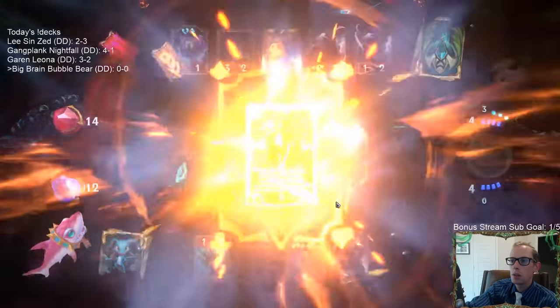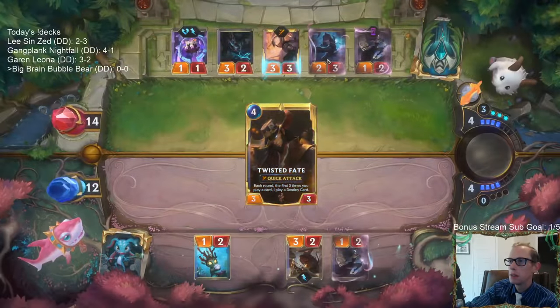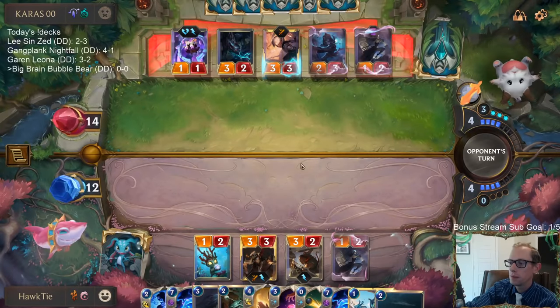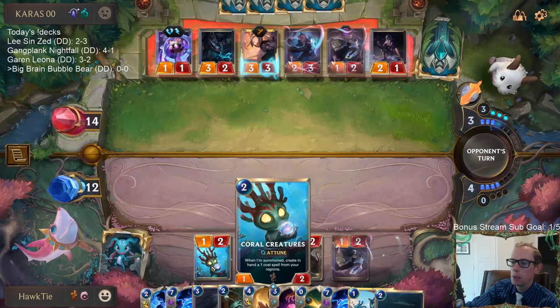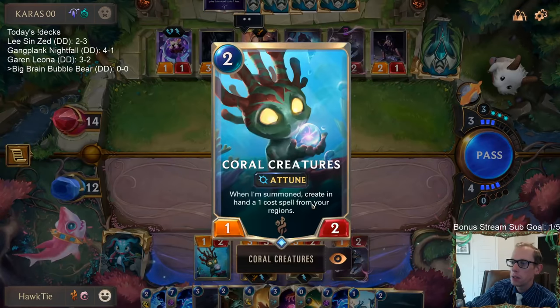Coral Creatures can make Dusk Petal — I think so. If it's in your region, yeah, because it's just a random one-cost spell from your regions.